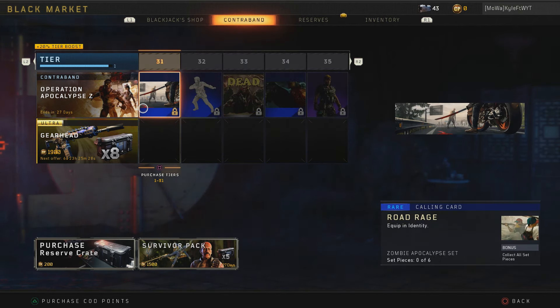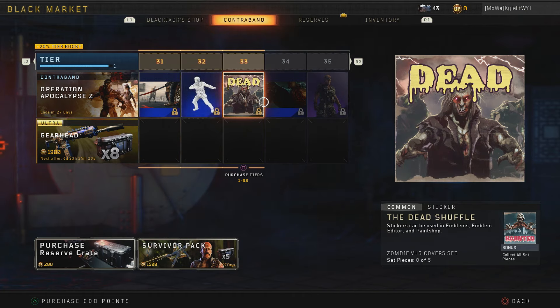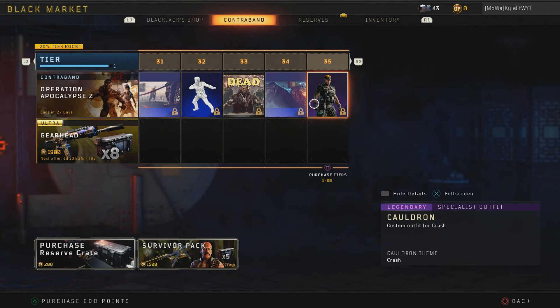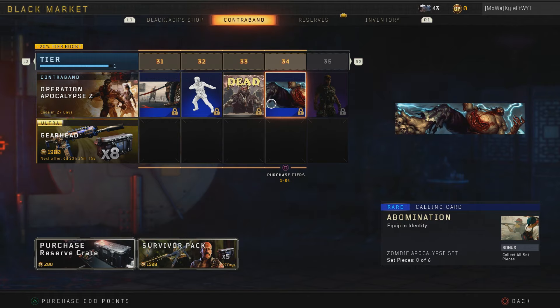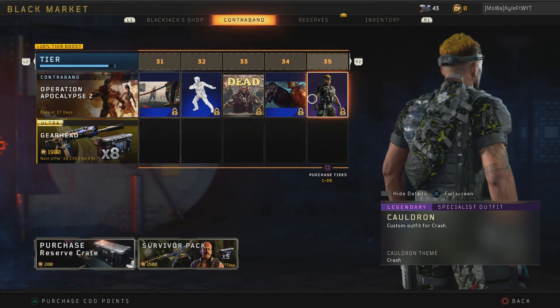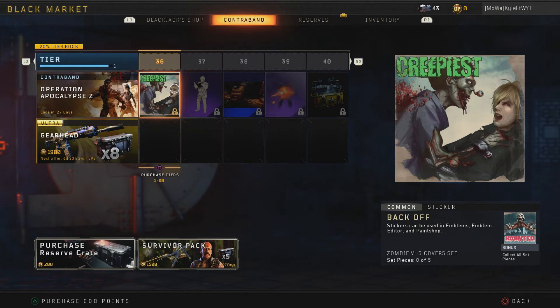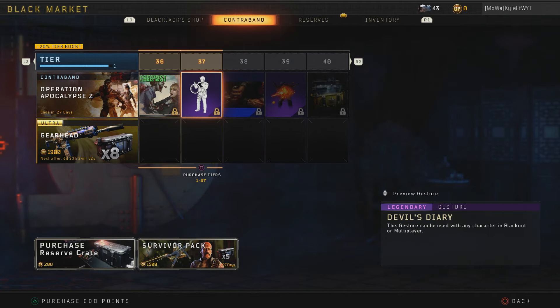For tier thirty-one we get the Road Rage calling card, which appears to be a Spectre zombie apocalypse calling card. Then another Dance Jester emote. The Dead Shuffle Zombie VHS cover. The Abomination — it kind of looks like a zombie from some game, though I'm trying to think of which one; it looks pretty cool. Then the Cauldron outfit for Crash, which doesn't look too bad. For tier thirty-six we get the creepiest sticker. Then we get the Devil's Diary.